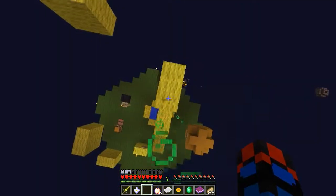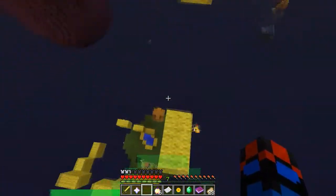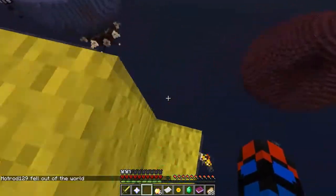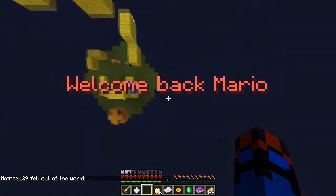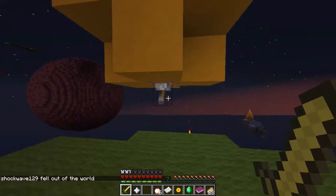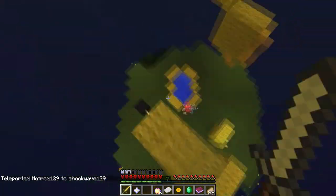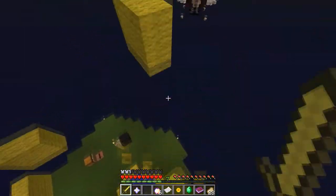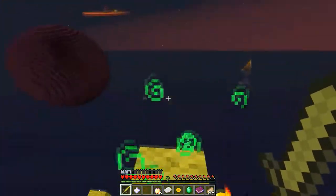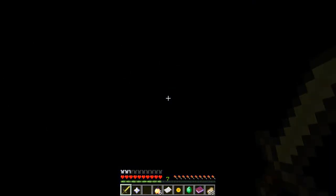You've got to parkour up — see all the yellow things? You've got to jump from yellow thing to yellow thing. I spawned back — I have to go all the way back. You've gotta flick the lever. Flick it! Oh, this parkour is so crazy. Do I have to flick it twice? Yeah, until the green swells start showing up.